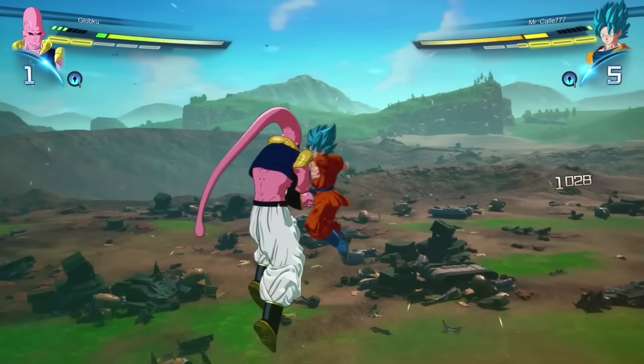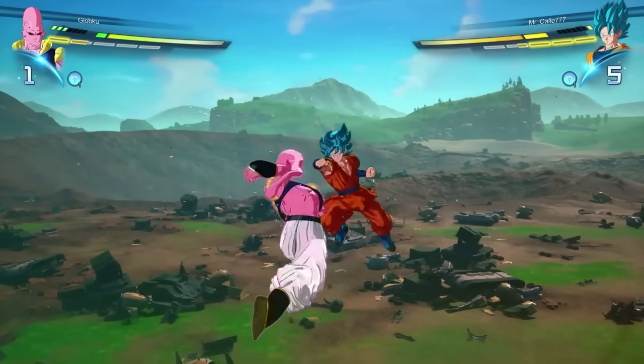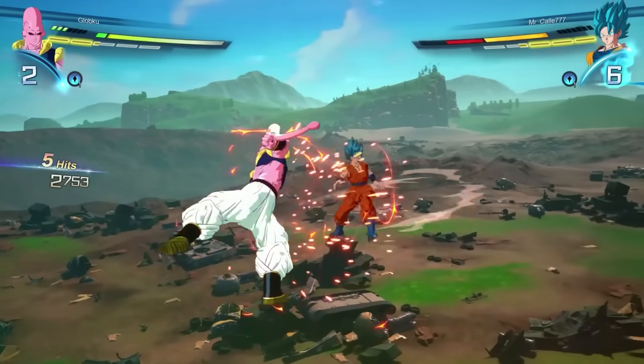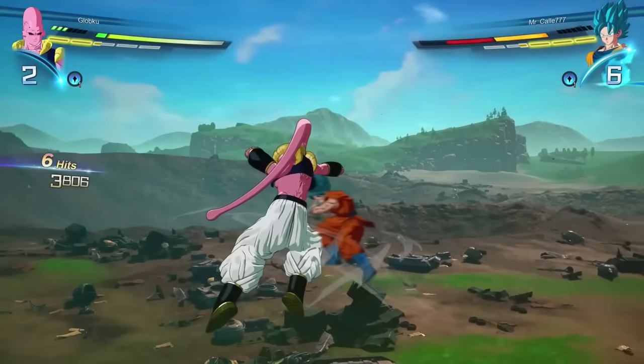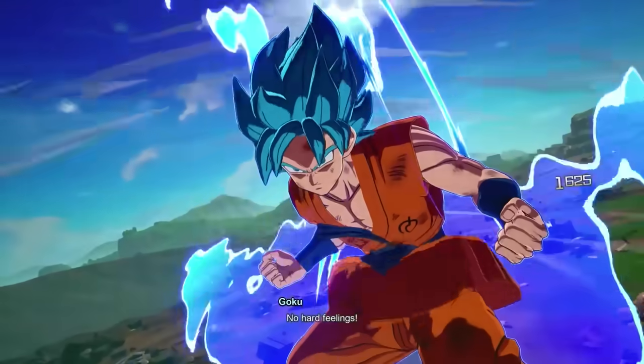If you're the GOAT, you can even time your step in. If you watched the defensive guide, you know that this has invulnerability frames. And after the step in, you can mash, or you can hold perception, because if they're mashing their button, you'll actually get a free perception off without spending any skill points — because now you're actually countering a basic rush move. Go watch the defensive guide if you haven't already.